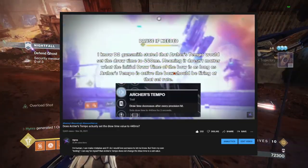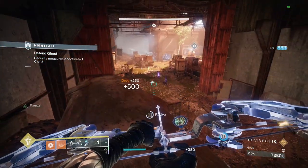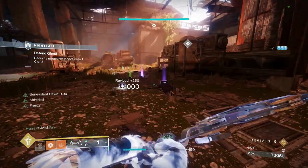Note that Archer's Tempo does not set your draw time to 440 milliseconds like D2 Gunsmith used to say. However, it decreases the draw time by 30%, which has been updated recently.